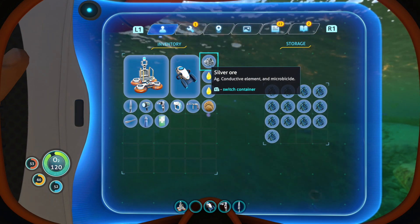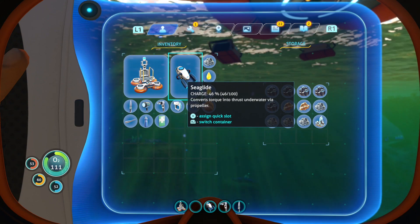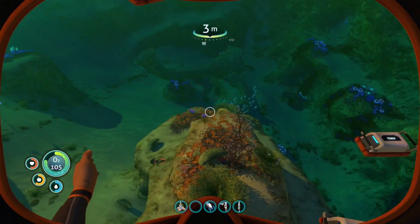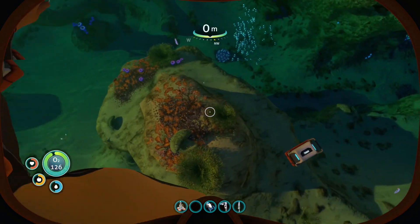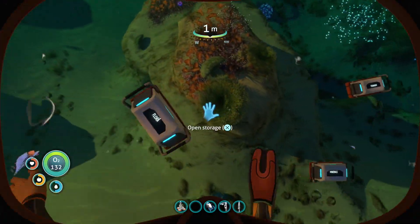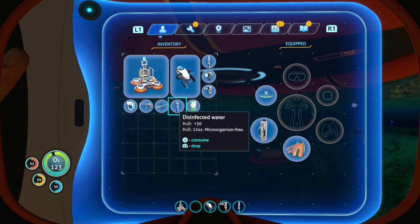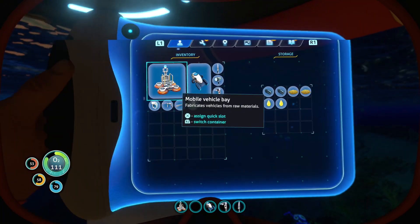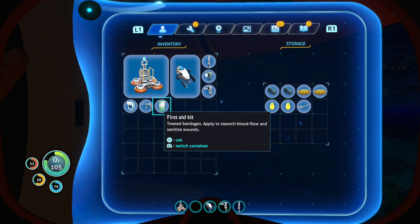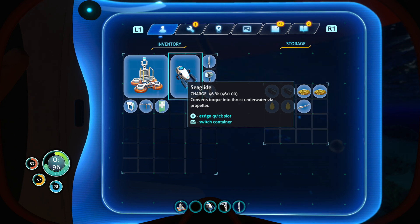Everything in its right place. Now let's sort the flora — put that in here. We could do with some more water at some point but we're doing okay. Let's put this stalker tooth in the misc section. I'll keep the mobile vehicle bay even though it takes up a lot of space, and we'll keep our sea glide just in case we want to venture away from the seamoth.